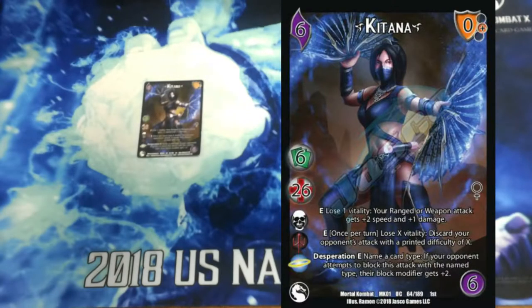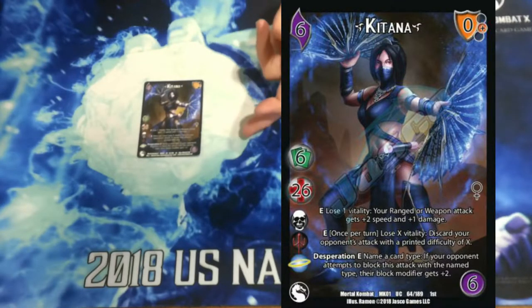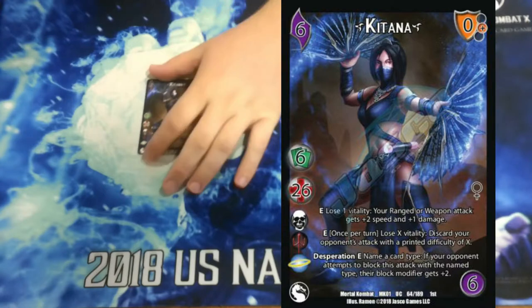So you guys are playing Katana — she's a 6-hander with 26 life with 3 different enhances. I can pay a life to give my Ranger weapon attack 2 speed and 1 damage, which is super sweet — all of our attacks are going to get buffed off of this. Then enhance once per turn, I can lose X Vitality to discard my opponent's attack, X equals the attack's printed difficulty. Then desperation enhance: I can name a card type, and if my opponent attempts to block with that card type, they get plus 2 to their block mod.